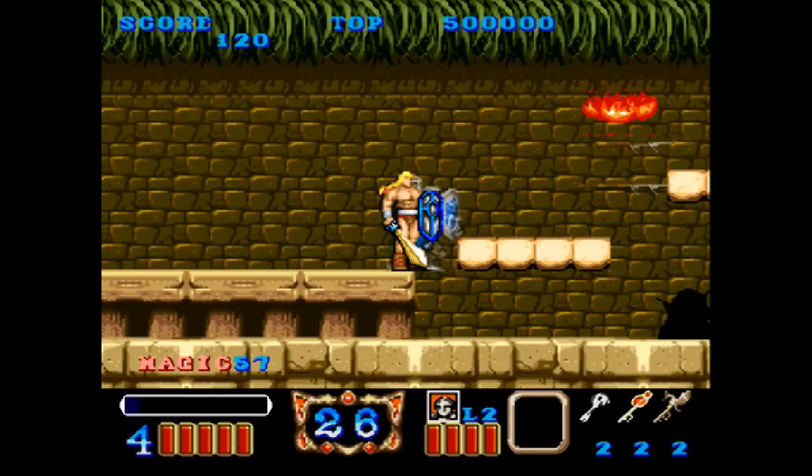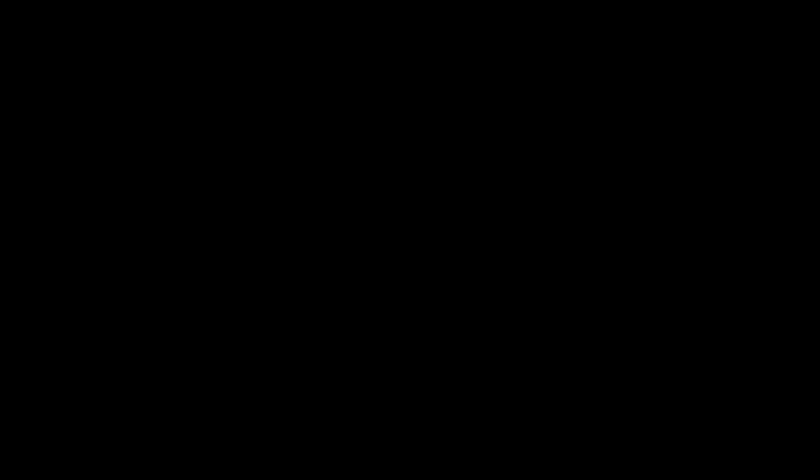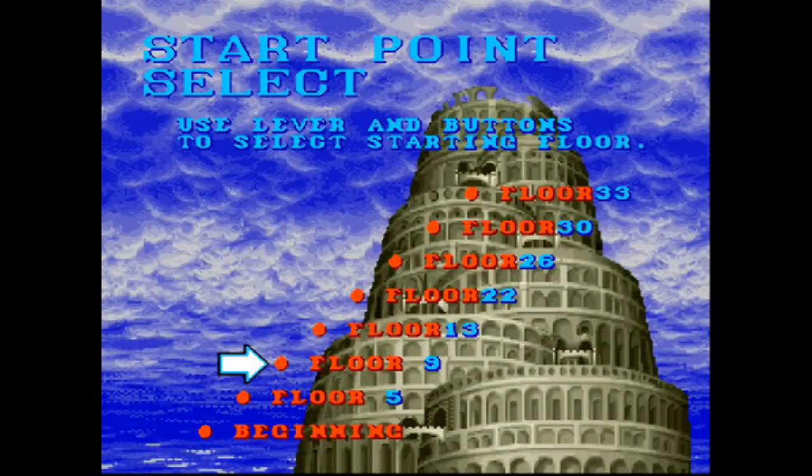Let's take a look at the options. We got normal, hard, easy — let's do normal. Simple stuff here. Jump, attack — no using the shoulder buttons at all, no using the A button at all. Kind of disappointing, you know. I guess the original game didn't have that many abilities either. You can start as high as the 33rd floor if you want, but we're going to start at the beginning, because why not.